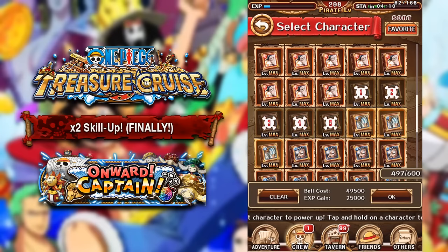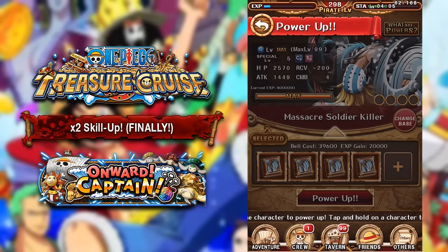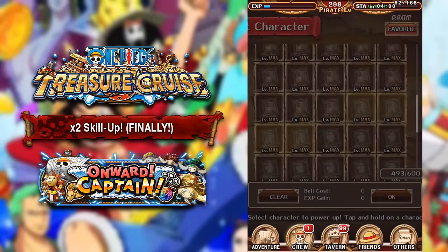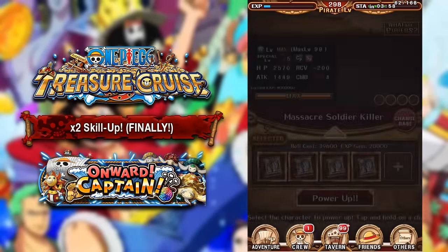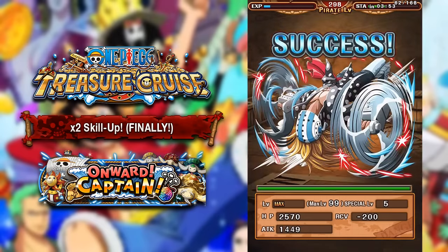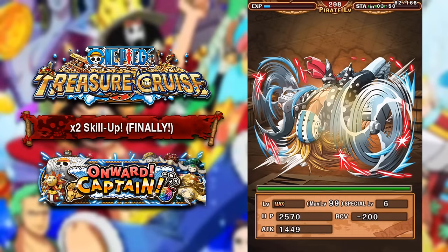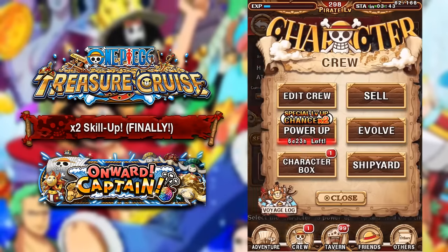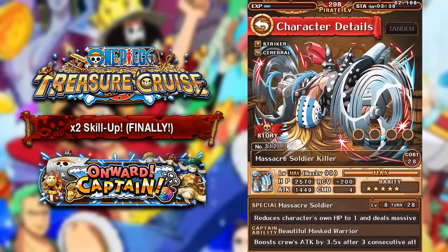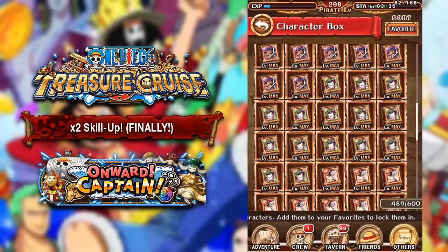We've gotten four skill ups out of all these books — hopefully we can get a few more. Let's go four and four — that seems like the most logical thing to do. Killer is such a good unit, so hopefully we can keep it going. We got two out of four for that one — that's not bad at all. Three out of four — what the hell! I'll take that three out of four. I think we were still behind average, but let's check Killer — he needs three more skill ups to get maxed out, which is a little bit annoying.